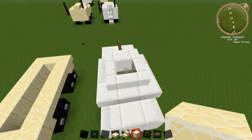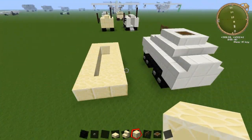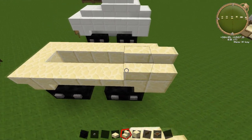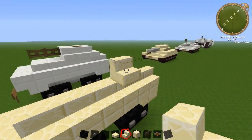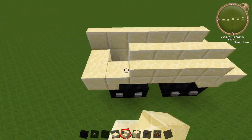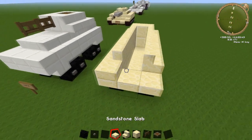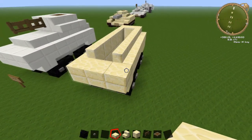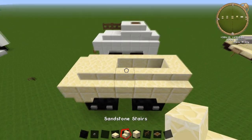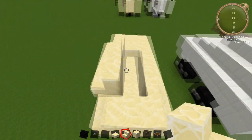I couldn't quite figure out a way to get inside except through the turret on this one — I would have liked a door on the back but it cuts into the turret, so oh well. Get your stairs and from the back bring them all the way to one block before the front, same on the other side. Put a block on the end at the back, and then have your sandstone slabs going across the front connecting the two parts.